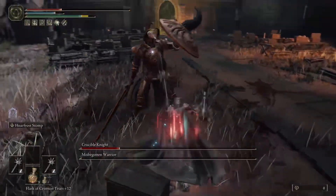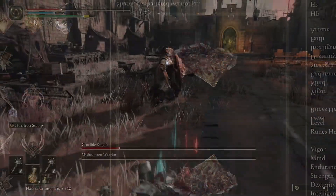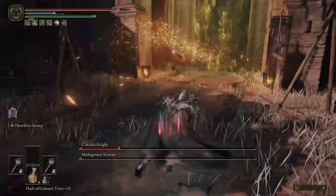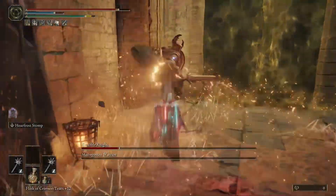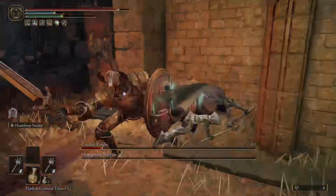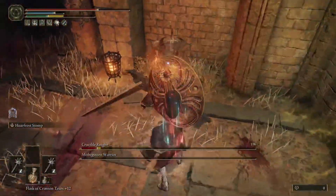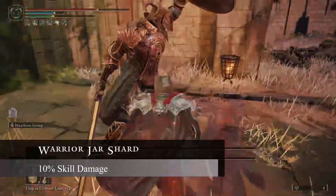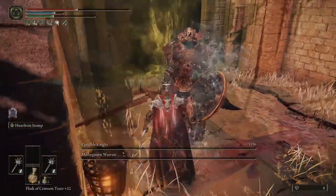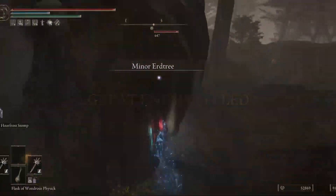For our Talisman number two we're going to be using the Warrior Jar Shard. Now, I actually don't have the Shard of Alexander on this character, so I went ahead and got the Warrior Jar Shard to show you something you could use without the Shard of Alexander. But obviously you do want the Shard of Alexander here if you can, because that will give you a plus 15% boost instead of the plus 10% boost to your skills that the Warrior Jar Shard does. We're using this because we want to get the most damage out of our Hoarfrost Stomp so we can close in on the enemy after they're staggered and hit them with the Morningstars.